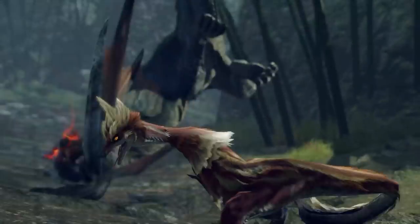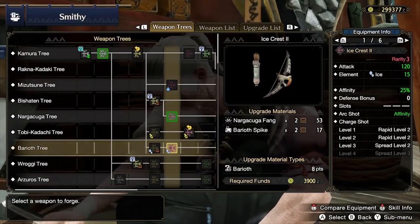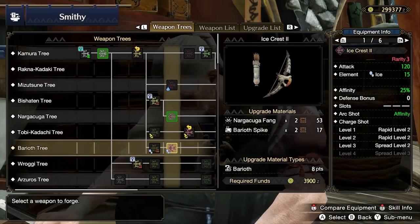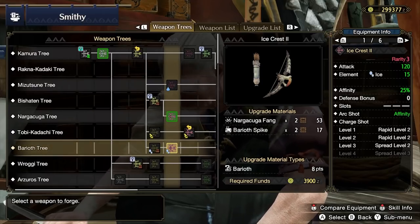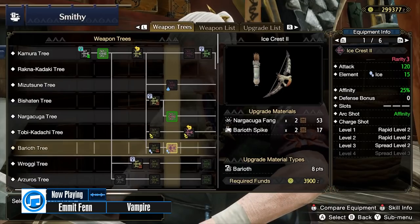If you built the Ice Crest, you can upgrade it using Nargacuga Fangs and some more Barioth materials. If you forged this, go ahead and take this upgrade. If you didn't, don't worry about it — just move on with your life.